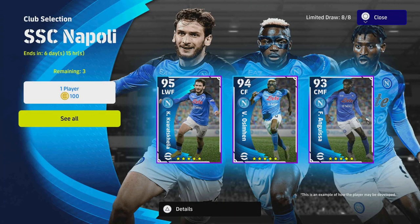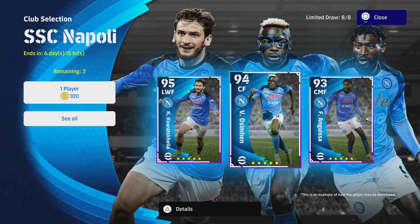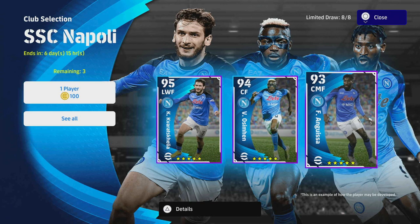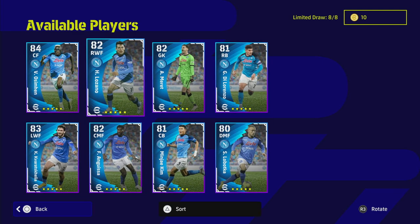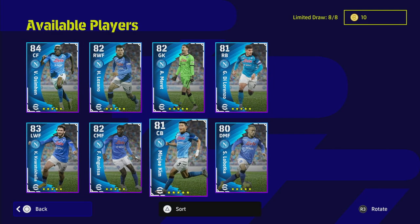Welcome back, happy Monday, hope you guys had a great weekend. We are back with our Napoli pack opening. We've got three very exciting highlight players here: Kvaratskhelia, Osimhen, and Anguisa. These are really three good players - even if you've got a very good squad I still think these guys are worth it. There is also a hidden gem in this series which a lot of people are going to sleep on, but definitely shouldn't.